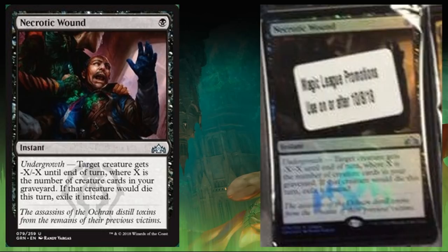Necrotic Wound — that's the league promo. It costs one black, instant uncommon with Undergrowth: target creature gets minus X, minus X until end of turn, where X is the number of creature cards in your graveyard. If that creature would die this turn, exile it instead. This is pretty good — instant speed, just one mana to cast. Early in the game it doesn't do much, and you need the right deck behind it. But in aggro builds where things die often, this will be worth having within just a few turns.